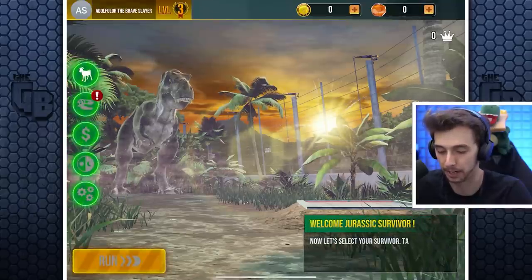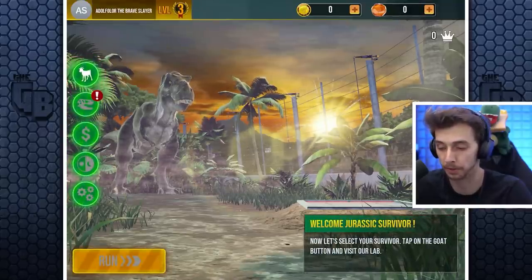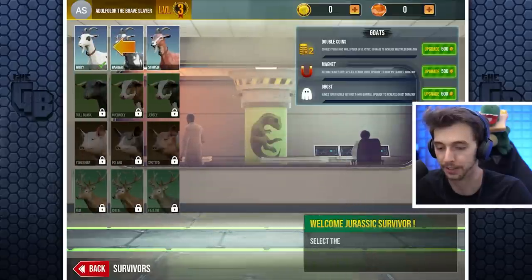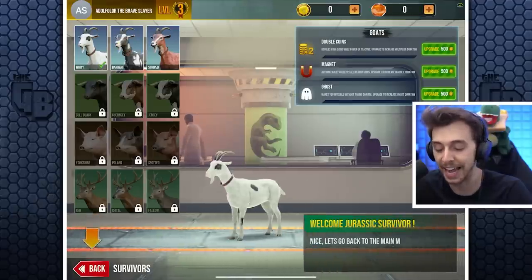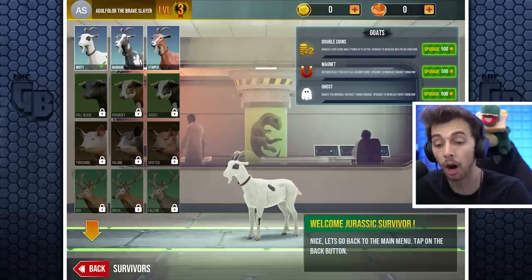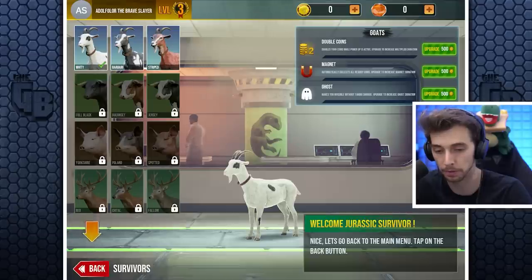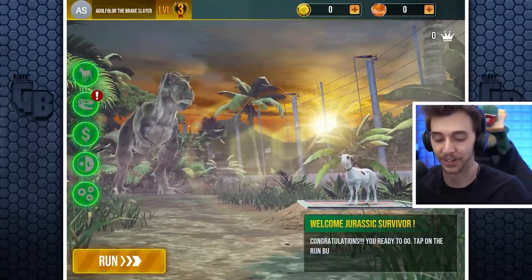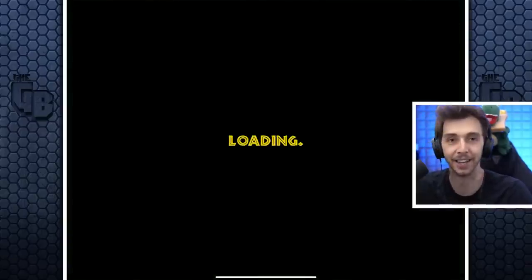Now let's select your survivor. Tap on the go button to visit the map. Wait, you can play as cows? Whitey! Barbary and striped. Doubles your coins while power-up is active. Upgrade to increase multiplier duration. Ghost makes you invisible without taking damage - so it's invincibility. So you can upgrade your thing. So we can run - you're ready to go, let's go! I love that whole UI - the whole home screen looked brilliant.